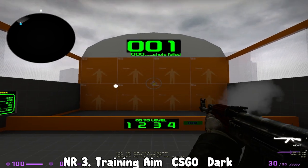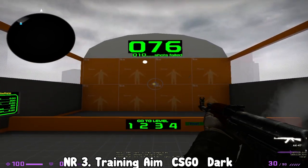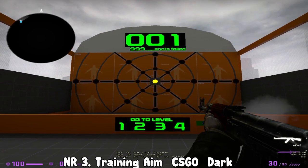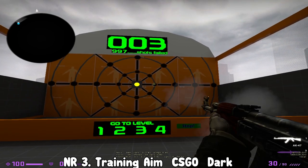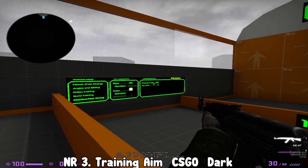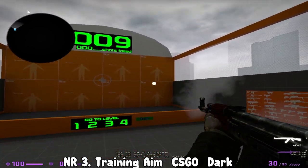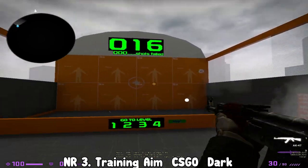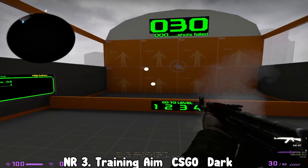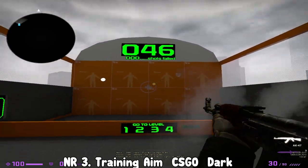I'll go to the second level in the middle and just start shooting these targets. I personally don't play this a lot anymore because I already play Kovaak's and it's kind of the same idea, but there are so many options. The classic fast aiming mode is what I showed you. You can do angles and sliding where you click and then go down - it helps with smoothness. Then there's intensive fast aiming which adds a whole bunch of targets, and if you reach the limit of seven it will reset. I think intensive fast aiming is probably one of the best modes on this map for target acquisition, flicks, and general hand-eye coordination.